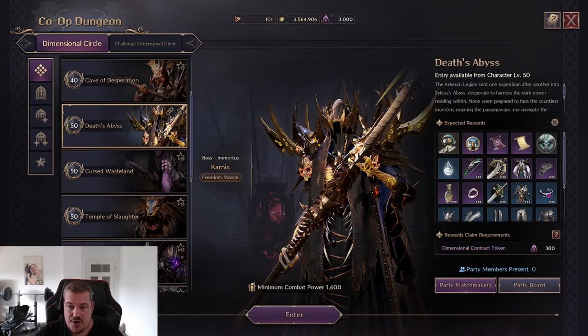Welcome to the second part of the series where I will teach you all the dungeons in Throne of Liberty and how to clear them the fastest. Today we're going to take a look at Death's Abyss, and I want to share the main reason why lots of people farm that in the early game when they're freshly level 50.